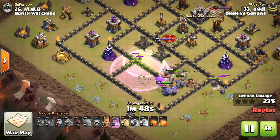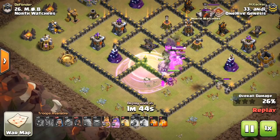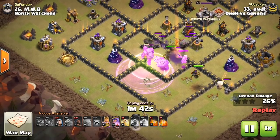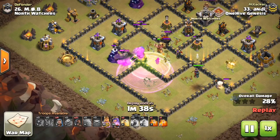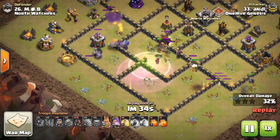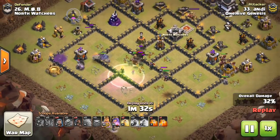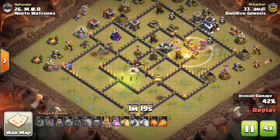On an open, spread out base like this one, the Rage spell only affects some of the troops some of the time because they have to move a considerable amount between defenses and other buildings. In this attack, the Rage gets decent value because it covers the troops as they encounter both X-Bows and the Defensive Queen, but in general when you're attacking a spread out base like this one,